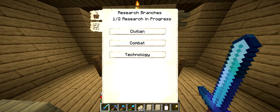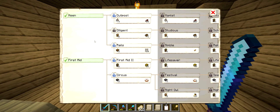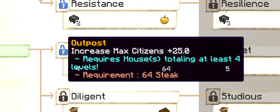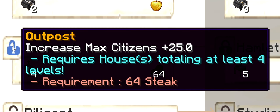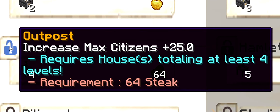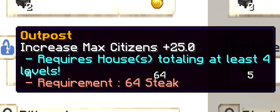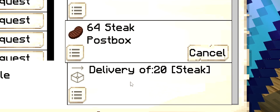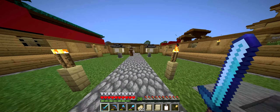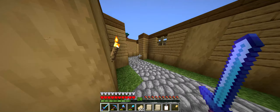There is one particular civilian research I want to get ASAP — the Outpost research, which increases our max citizen population by 25. It requires a house totalling level 4, which we certainly have. The only requirement missing is 64 steaks; we only have 20 in our warehouse at the moment, so I'll need to go slaughter some cows.